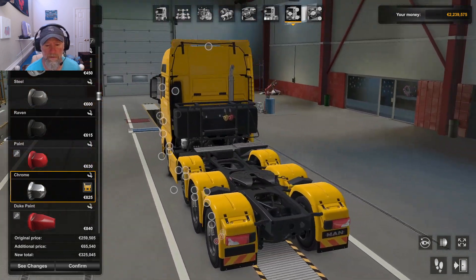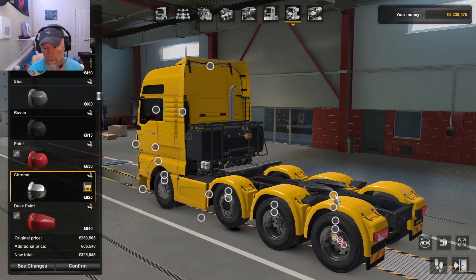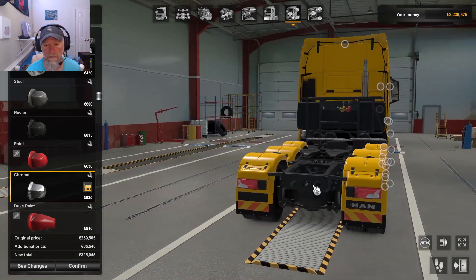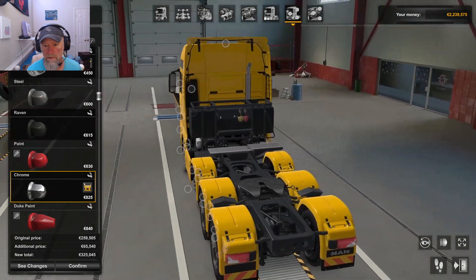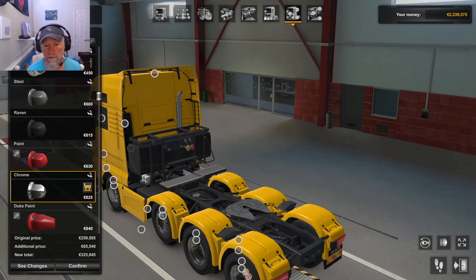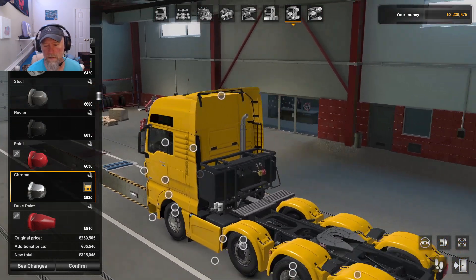Alright, that looks pretty good. The fenders are yellow so I ain't gonna mess with them — that's what I wanted. Can't change the back bumper. Roof deflector, side stripe. Can't change the exhaust on this one.